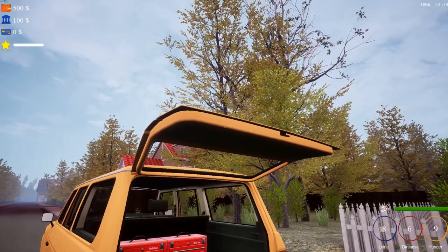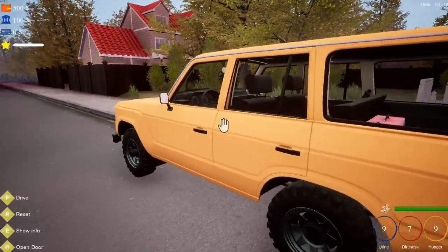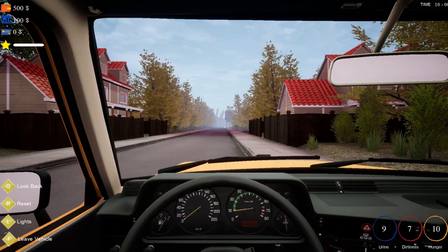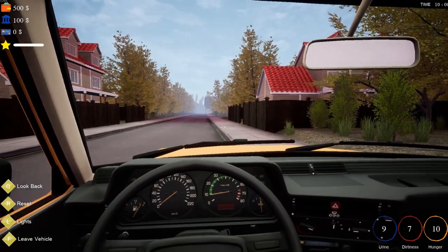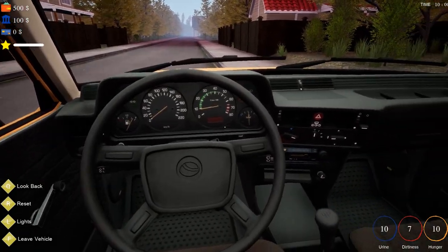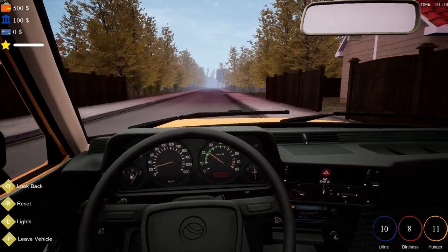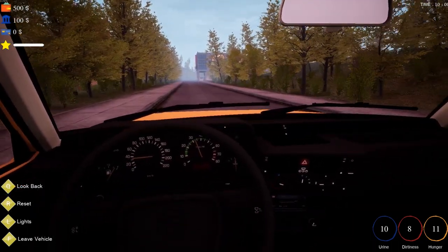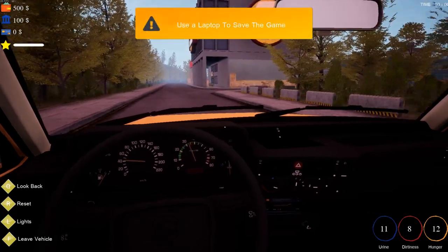Getting into the car — O opens the door. If your car runs out of fuel, use the phone by pressing N, but you need to buy one first. Q to look back, R to reset, L for lights, F to leave vehicle. The interior looks pretty good. W, S, and D for steering. We're just gonna head down this way and find our shop. It does have a tach and speedometer — that works. Use a laptop to save the game.